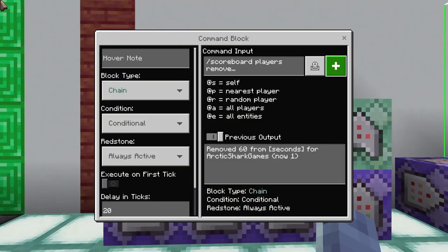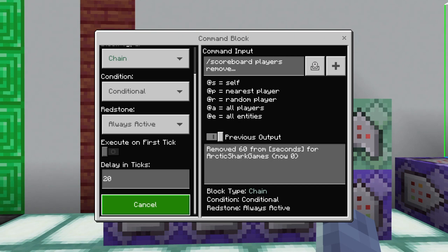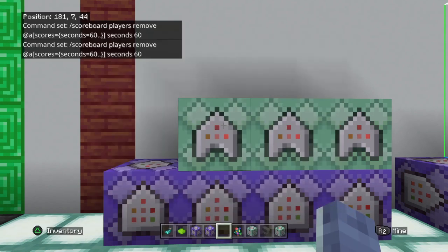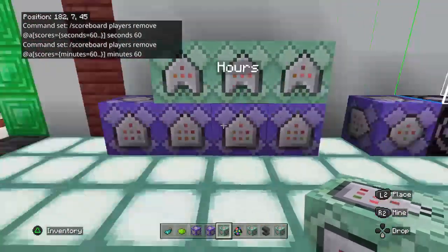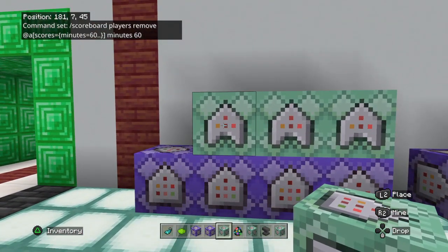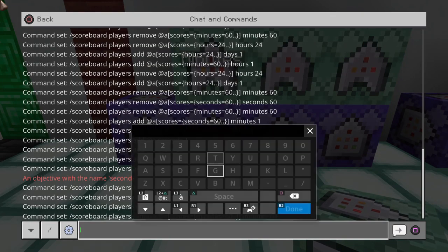Then this command will do: /scoreboard players remove @a[scores={seconds=60..}] seconds 60 — removing 60 seconds from anyone who has 60 seconds or higher. Make sure you don't use delays on any of these, or maybe use a five-tick delay so you don't notice the value changing too much when displayed. After removing 60 seconds, they now have one minute on the scoreboard.